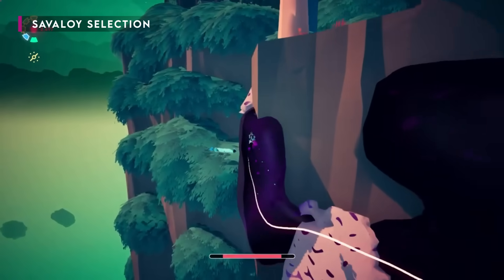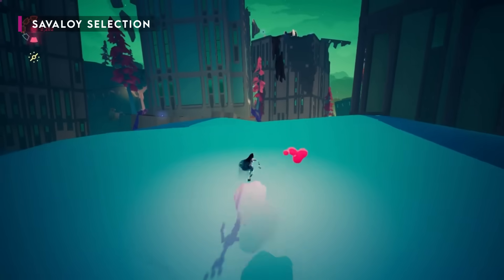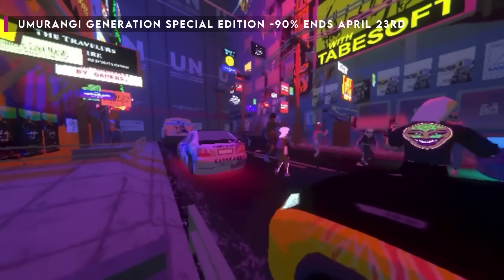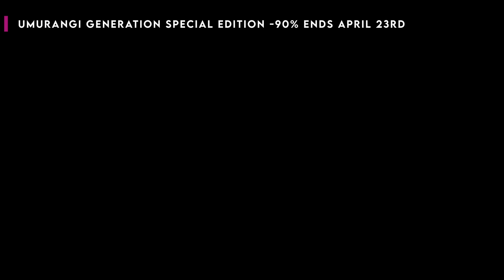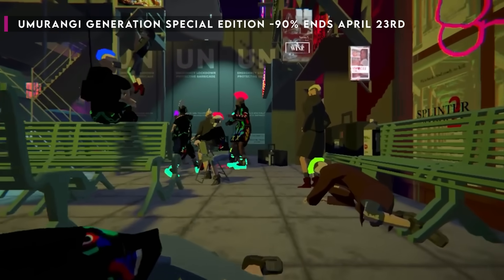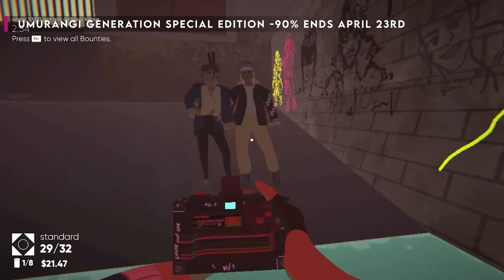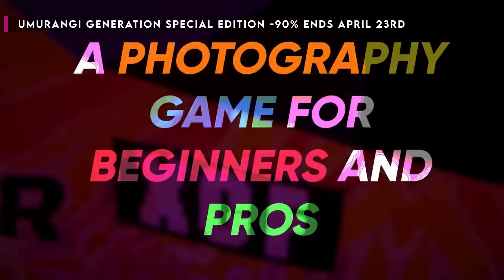Now for our Savaloi selection — our Costco hot dogs — games that are cheaper than three quid or three dollars. First up at 90% off, you've got Umurangi Generation Special Edition — my pickup of the week because it was so cheap. It's a first person photography game where you complete different photo bounties. This special edition includes DLC and gyro controls. Didn't take me long to finish — maybe a couple of hours — but to complete everything about four or five hours. For just over a quid, that is such a gem — it's got a Metacritic of around 81%.